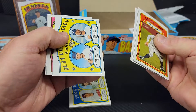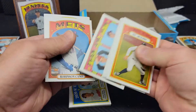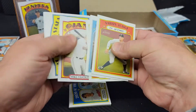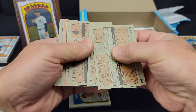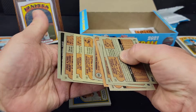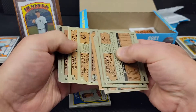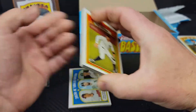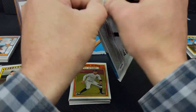I got another Rookie Stars and a Then and Now — I do believe I have that one already, but what are you going to do? So we've already added two Rookie Stars and an insert to our count, and we got another short print — the Robinson Cano. One thing I've noticed is you get these lighter backs and then you get the darker backs, which they kind of had that same thing in '72. I'm debating on building a lighter back set and a darker back set. If you do it with SPs as well, that would be a tough set.